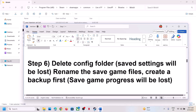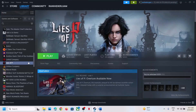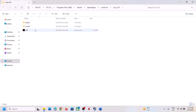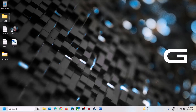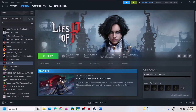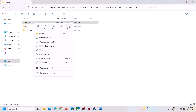The next step is to delete the config folder. Note that deleting the config folder will cause all saved settings to be lost. Right-click the game, select Manage, click Browse Local Files. Open the Lies of P folder, then the Saved folder. Here you can see the Config folder. If you want a backup, copy and paste it to the desktop. Then delete the Config folder, launch the game, and check.